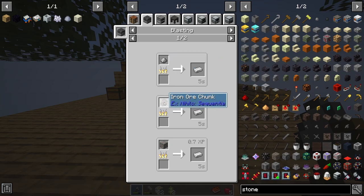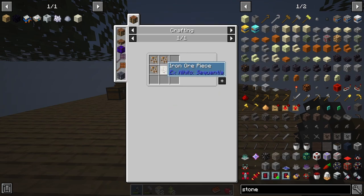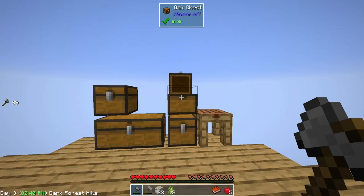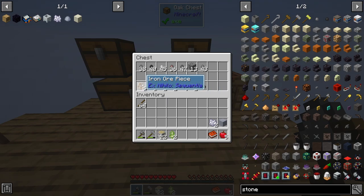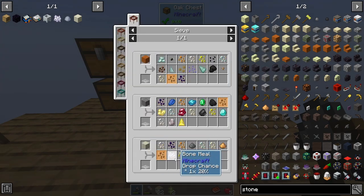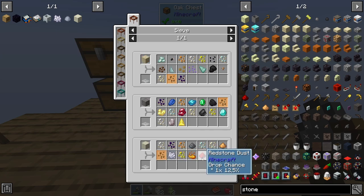Iron dust, iron ore chunk - which is what we will be trying to get with these iron ore pieces, which I believe I should have some of. Okay, I have five, and we get these from both sand, gravel, and dust. It says drop chance: one is 20% chance, 20% and 20%. So basically sand, gravel, or dust will have a 20% chance of giving us an iron ore, and a 12.5% chance of redstone dust.